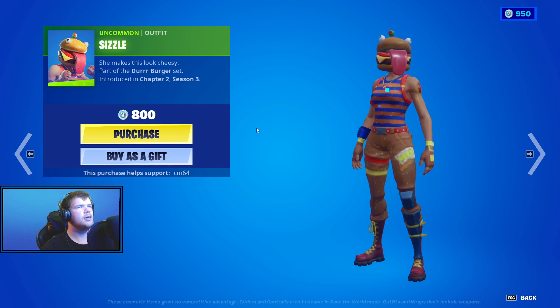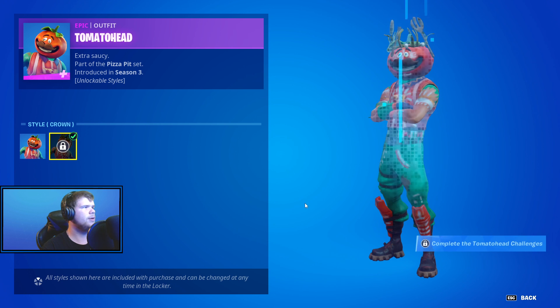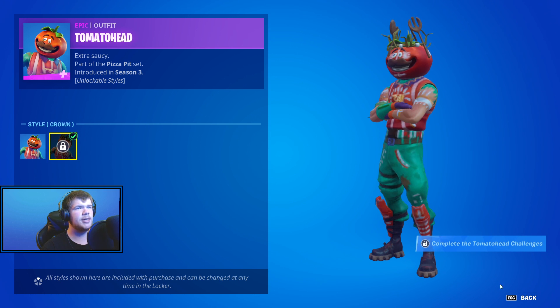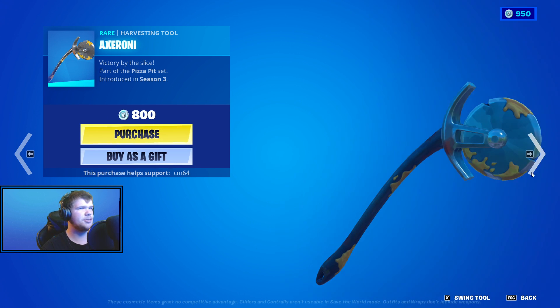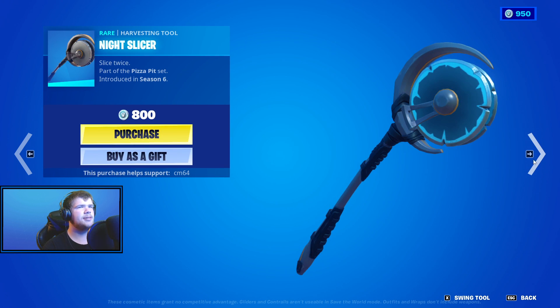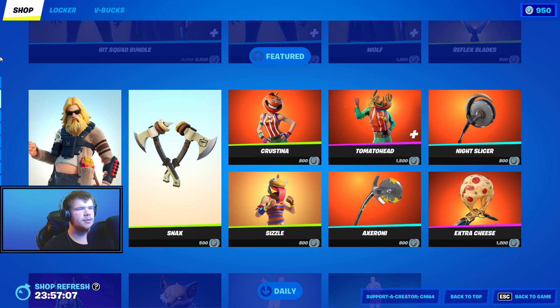Christina skin — we have the Sizzle. Tomato Head with Back Bling Special Delivery, Edso's default and Crown styles. I did a video on how to get this a long time ago, I don't remember how though. Axe Ronnie pickaxe, Night Slicer — I still have to buy this. The Extrused Lighter. And that's it for that.